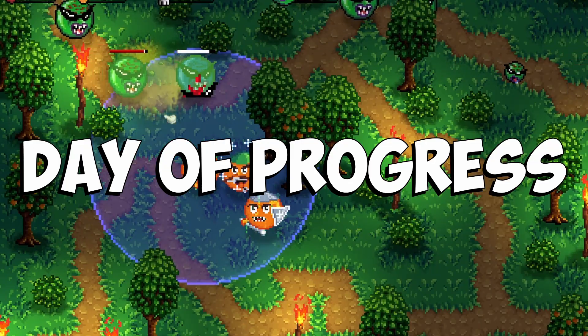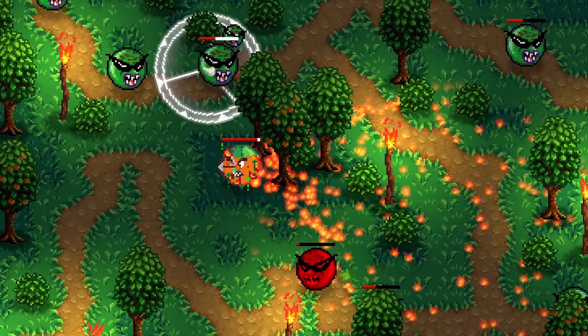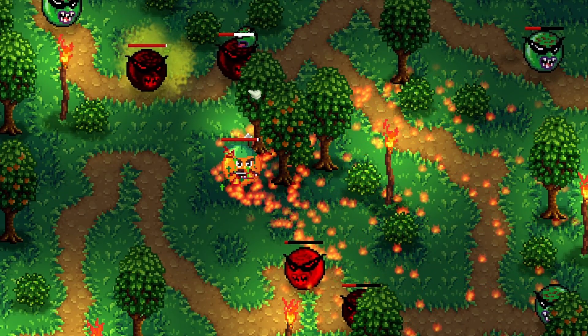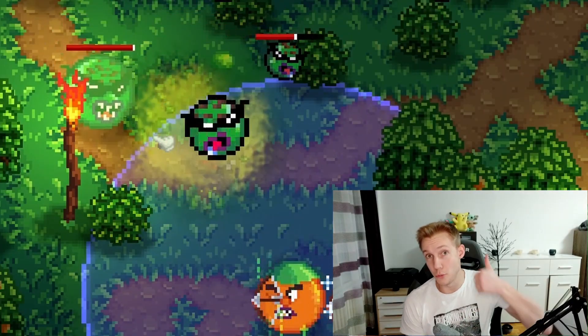Hello, this is a day of progress on my tower defense game, Cakestiddy. Wishlist on Steam by the way. Last time I wasn't able to change the enemy's color based on their status effect, but that changed overnight and it works now.